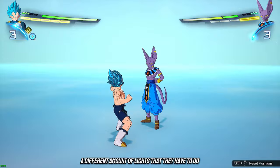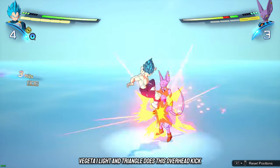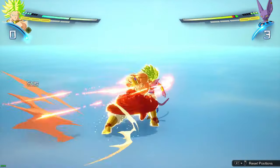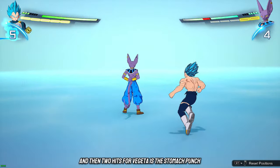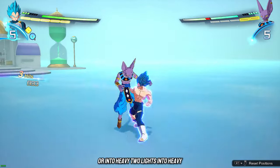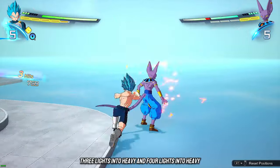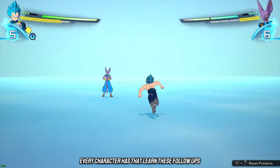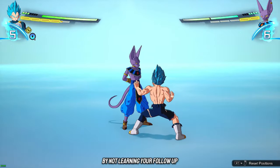Every character has a different amount of lights they have to do to get certain follow-ups. Vegeta one light and triangle is an overhead kick, but for someone like Broly it's a stomach punch. Every character has one light into heavy, two lights into heavy, three lights into heavy, and four lights into heavy. Learn these follow-ups because there's so much damage you're missing out on by not learning your character's routes.